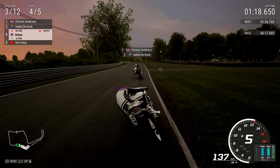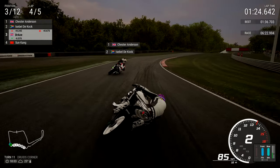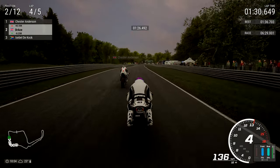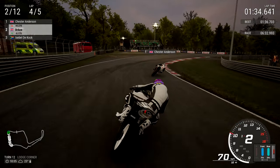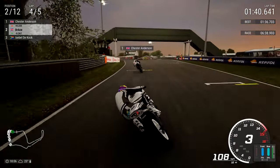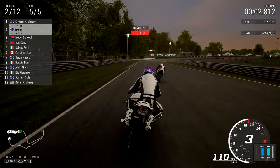IDK is up into second place. Chester Anderson almost went wide like Renato Banfi - that was it, he just went down. Now going into Lodge Corner for the second to final time, the penultimate lap is almost closed. As we go into the Deer Leap, carrying a lot of speed - could probably get up the inside of turn one, but I'm going to pull back ever so slightly. Just take it easy, stay steady.